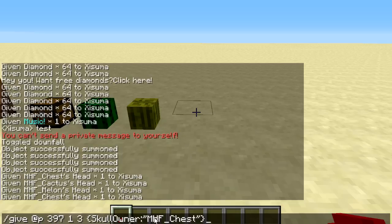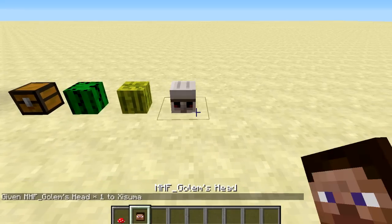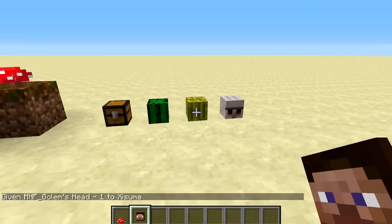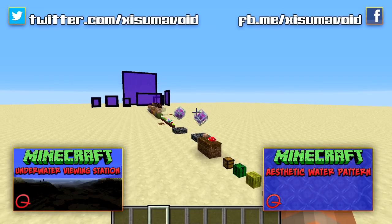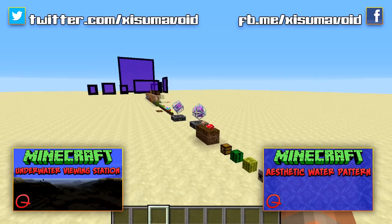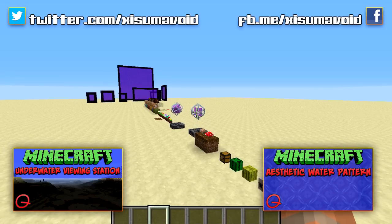On the Minecraft wiki there is a list of different names you can put in the command — for example, type 'golem' and you can place down an iron golem head. There will be a link in the description to the wiki so you can add micro blocks to your world. That's it for this snapshot video — I hope you enjoy it, thank you very much for watching, and I'll catch you next time.